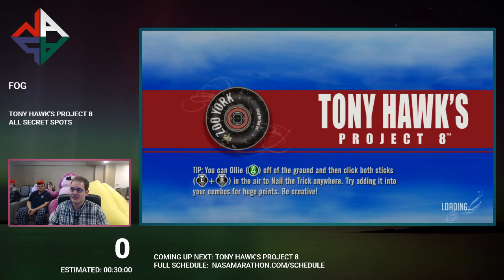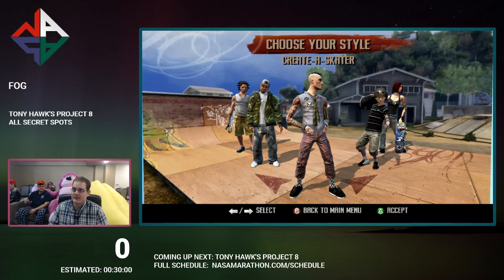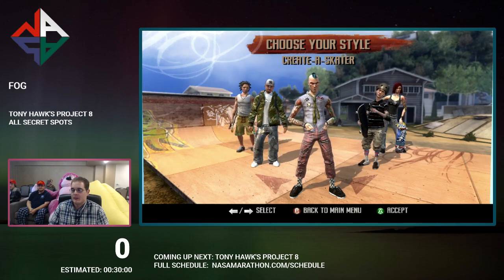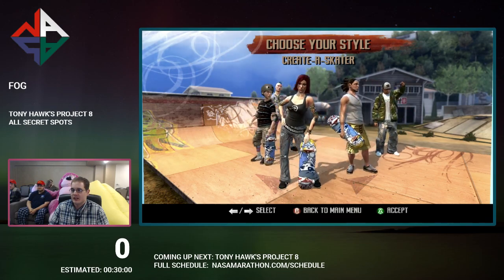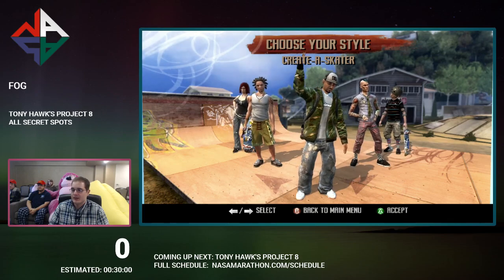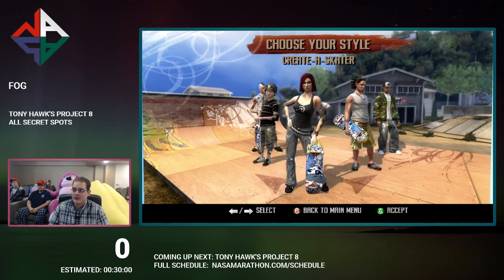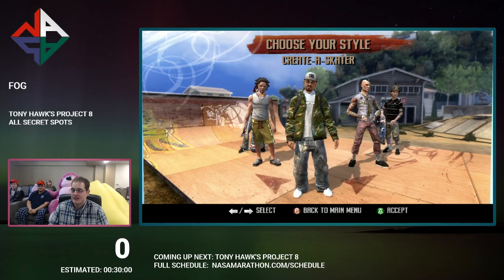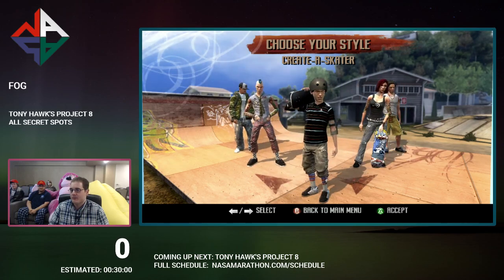So this is Tony Hawk's Project 8, and this is not the Any% category but All Secret Spots. The whole premise is to collect all 36 secret spots within the game. I'm going to be doing a bunch of glitches to get out of every level and glitches to get back into levels. I'm not going to do any story progression whatsoever — it's just collecting the items. It's relatively quick, about 10 to 15 minutes or so.